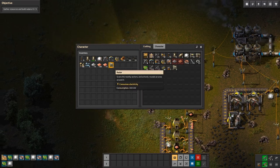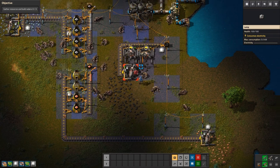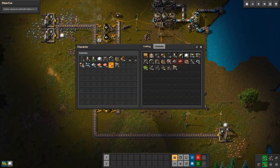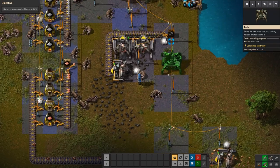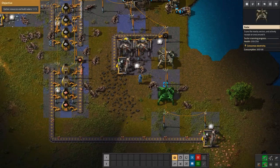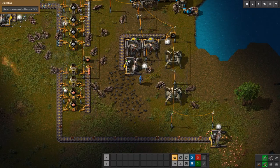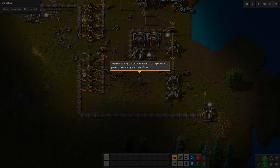We got two waters going into the same boiler, so that should be good. Got a steam generator, let's hook that up. Power output was at 250-ish — it should be enough to power the two radars we need. Let's just make more lamps because it's dark. Radars scan the surroundings; the more you have the faster they locate the shipwreck. Radars consume a lot of electricity — make sure you have enough energy. We're at 500, so we're good.